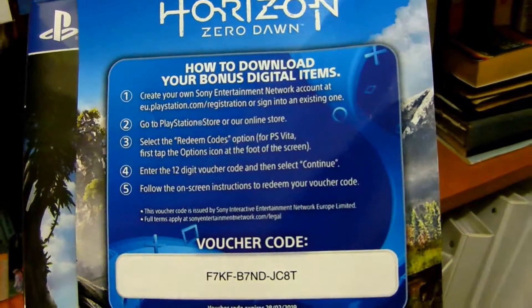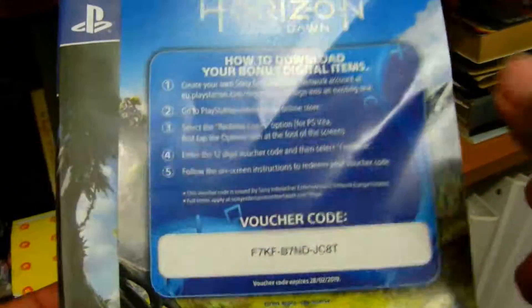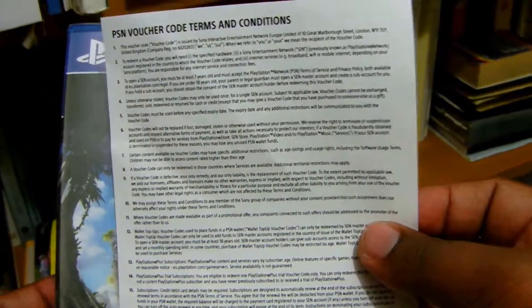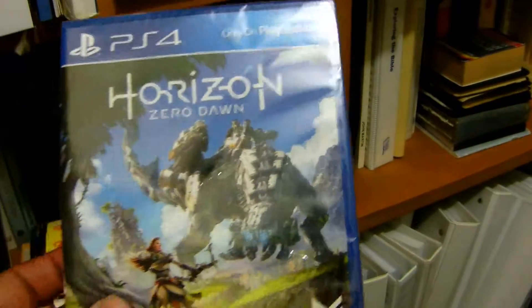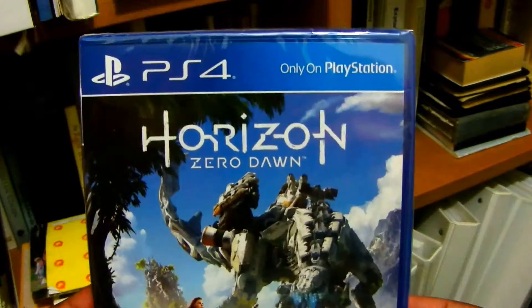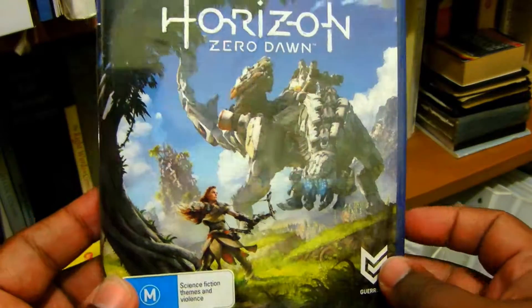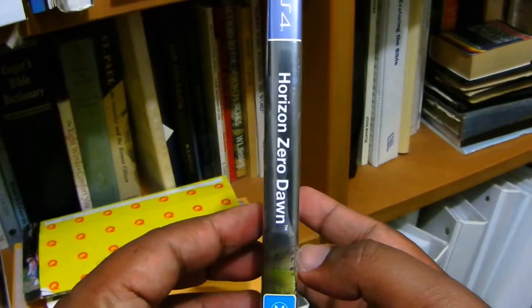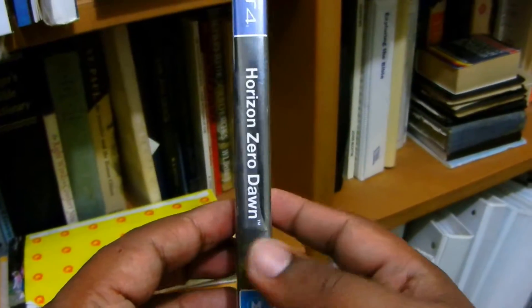Just in front, there you go, is the code itself, and all doodads and T&Cs. That's the game itself, so on the front, really good artwork, it's PlayStation exclusive. On the side, you can see the Horizon Zero Dawn title.